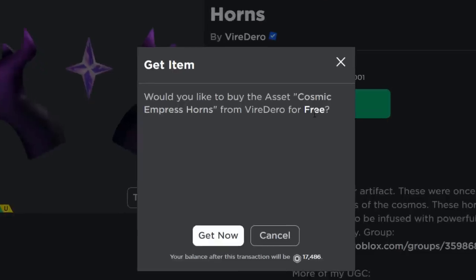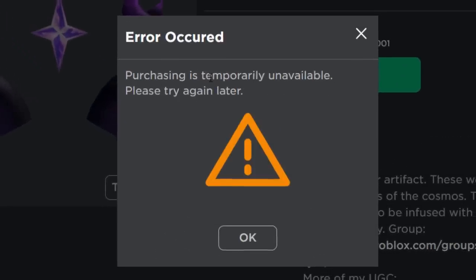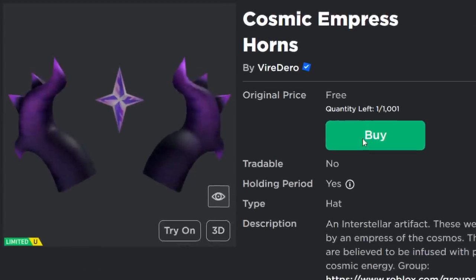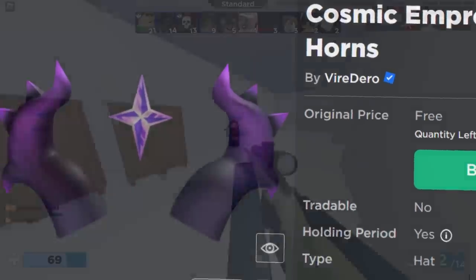I was trying to get a free UGC limited earlier today and I don't know what happened to it. It says it's still on sale — there were only a thousand available, so it's probably gone by now. Did Roblox fix it? No, it's still broken. Oh dear, what a mess.